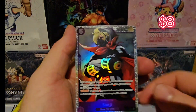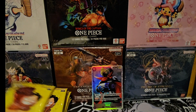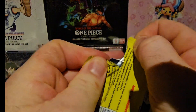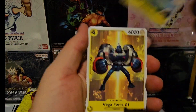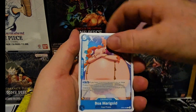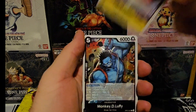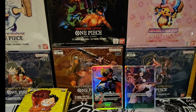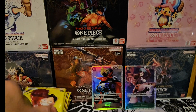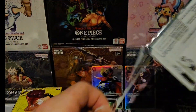First hit — just a normal SR. Not too bad at all. We will see if we can get anything else. I'm hoping we get something better than just a super rare. Pickles, Headline, Captain John, Smota, Luffy, and a Bonnie. Nice — two SRs. Not great, but still very much better than nothing at all.